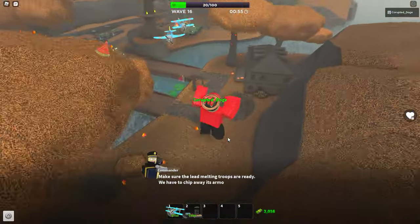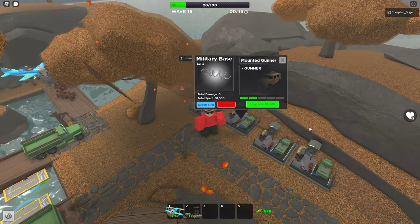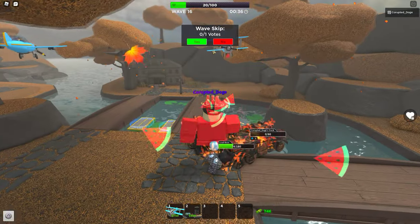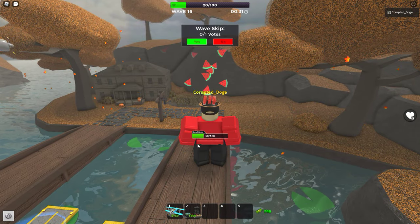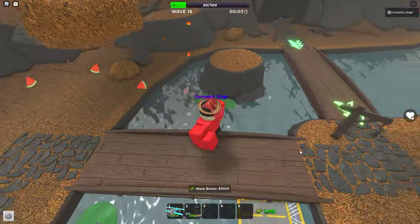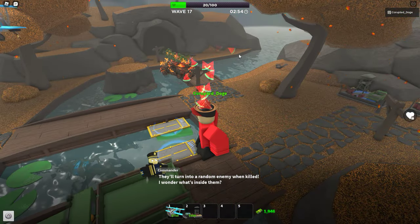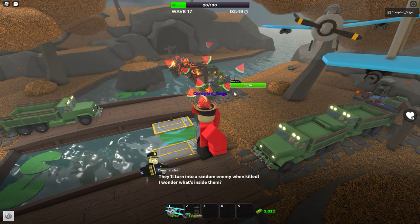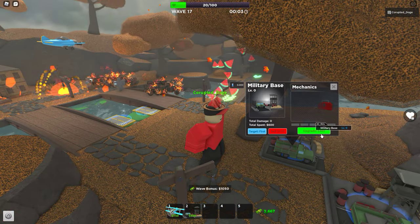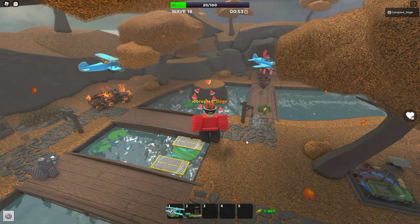The lead boss is kind of hard to beat, so you need to put another military base at level 2 — this is the second-to-last military base level 2 we're going to place. Once most of his armor is gone, bullets can damage him because he's basically a speedy at that point. When there are a lot of lead bosses, add one more military base, then don't put any more military bases because it won't be useful.